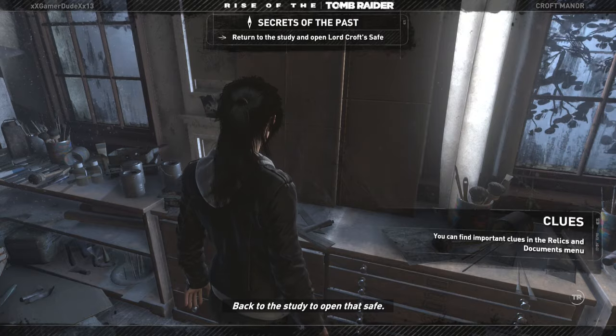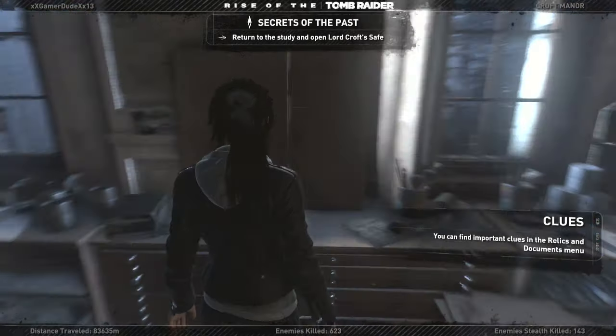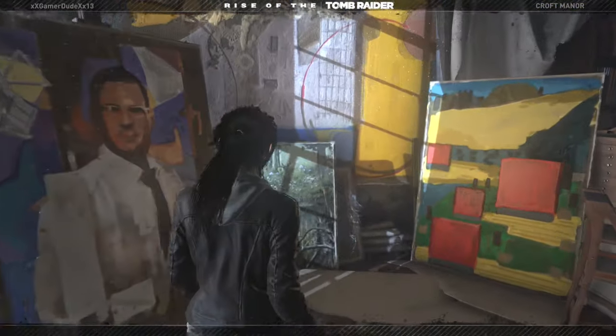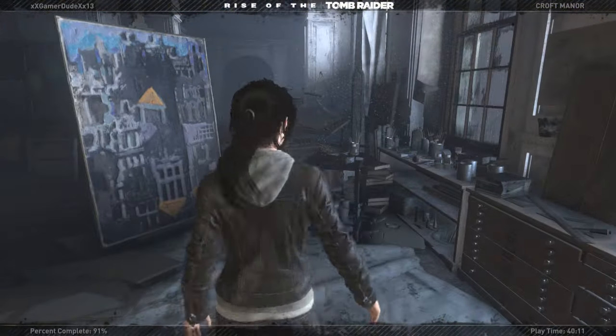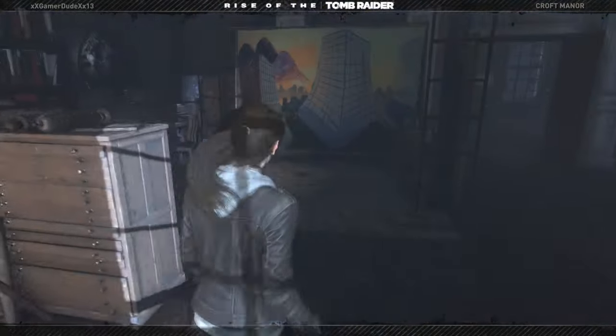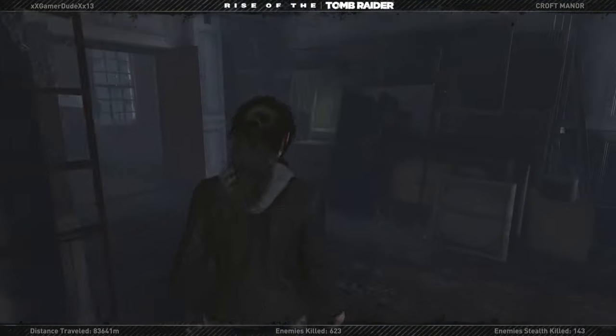Back to the study to open that safe. We found all the clues. Now we'll go back to Lara Croft's safe and open it up. I definitely think that's it for the documents and everything in this room — the master bedroom and everywhere so far.